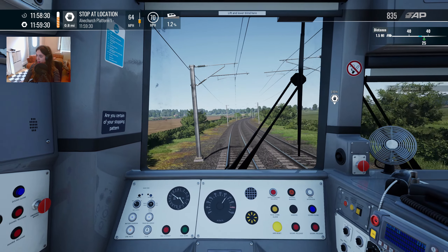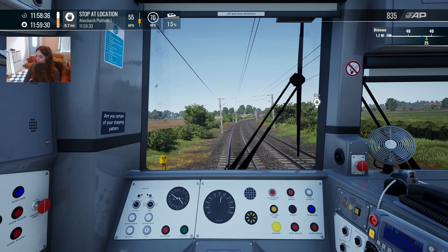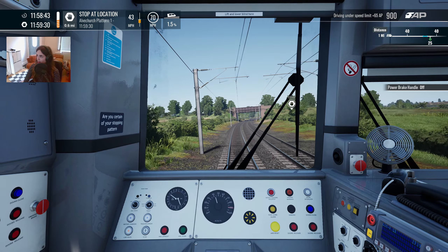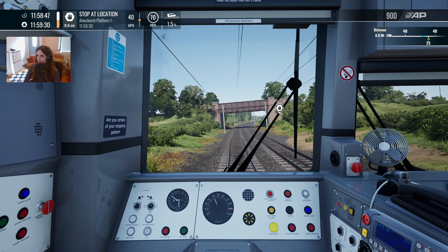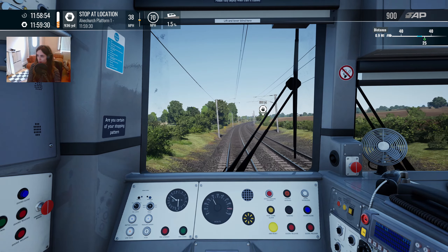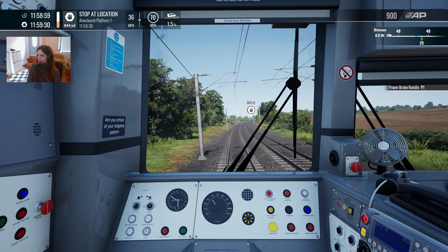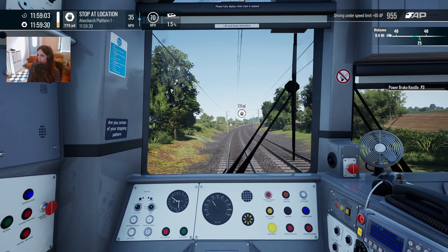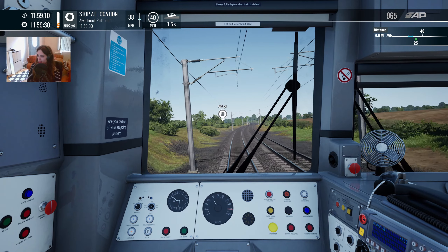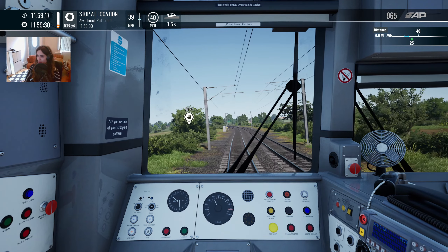Let's give it a notch of braking. I have found that in previous videos I've not been careful enough with my braking, so I'm going to try and turn over a new leaf. We've got a 1.5% gradient here, so we are actually slowing down quite a lot. I'm going to try and keep us around 40 just for a little bit, just until we get a little bit closer to the station. We are due in there kind of now.